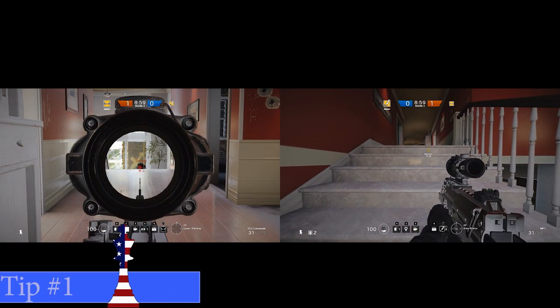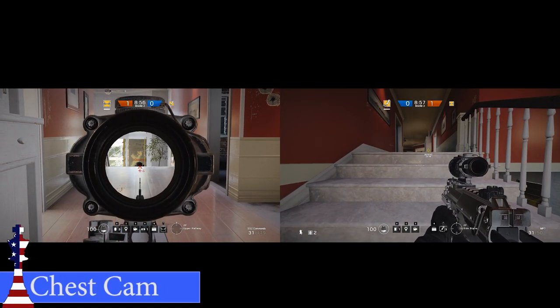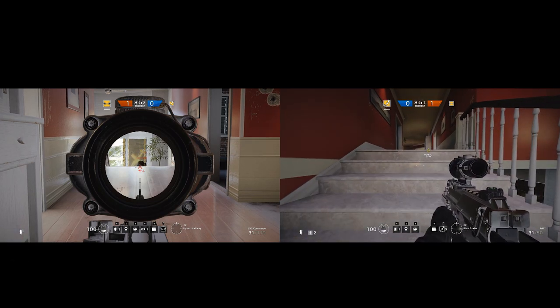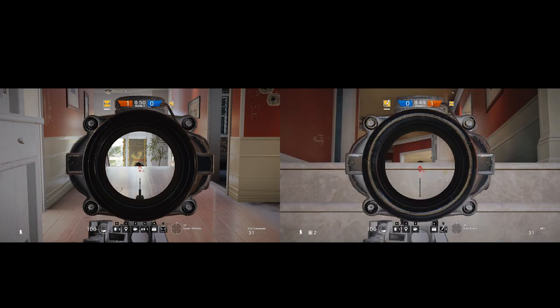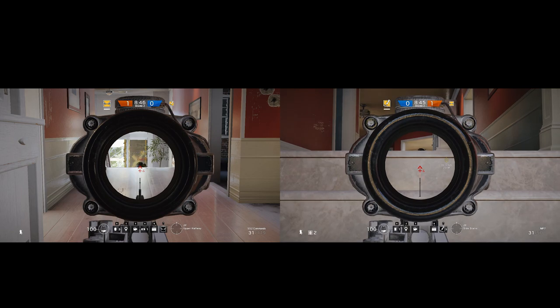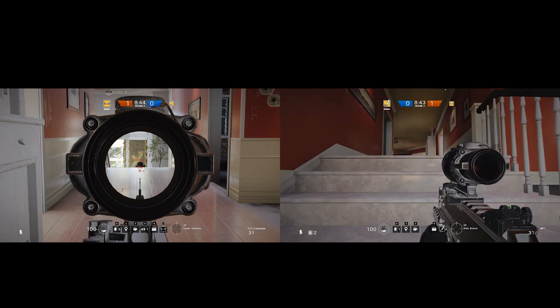Tip number one is about the placement of the camera. The camera is actually placed on the player's chest. What this means is that wherever you're looking, your head is above the camera. So if you're on a stairwell and you're trying to peek above you, your head will be shown clear as day.